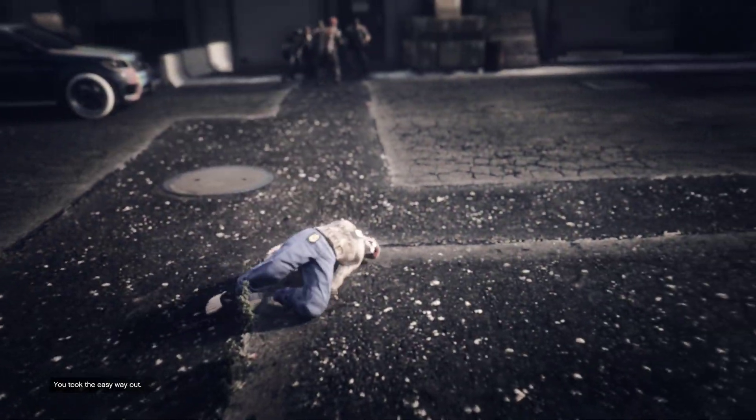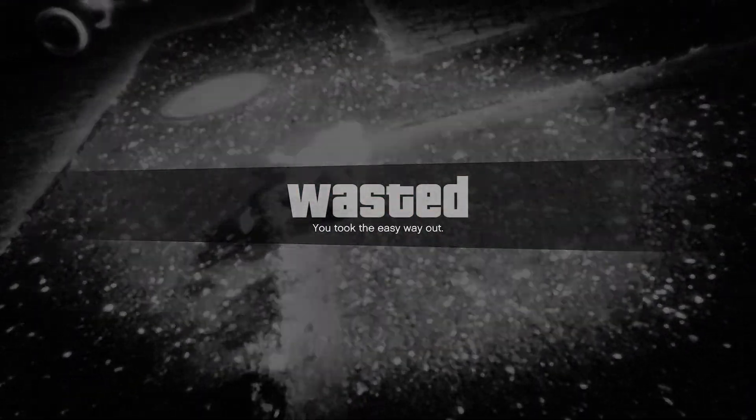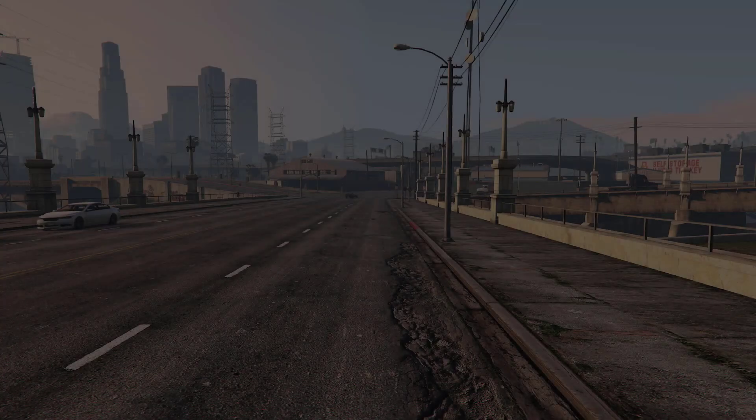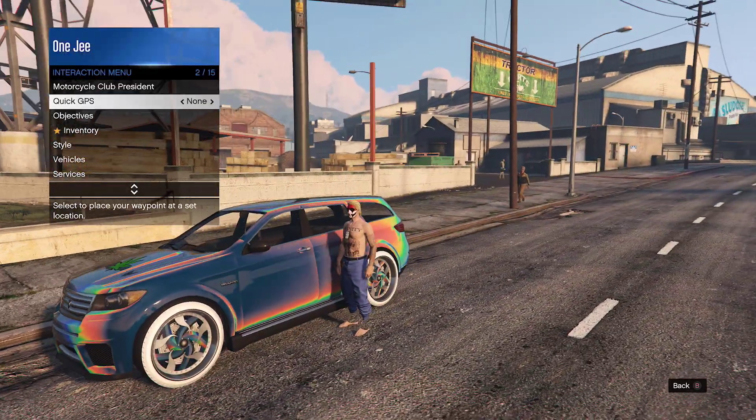Once you guys quit the job, take the easy way out. Open up the interaction menu and go ahead and kill yourself. Once you take the easy way out, you're going to go ahead and return this vehicle.